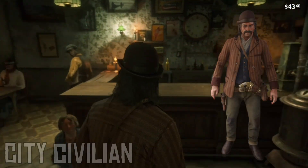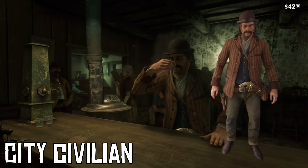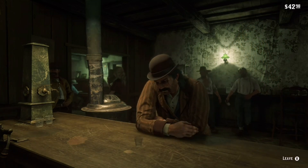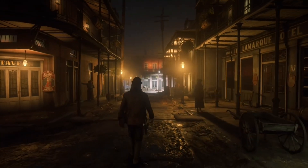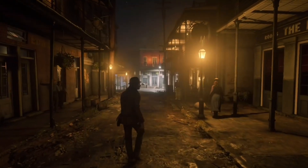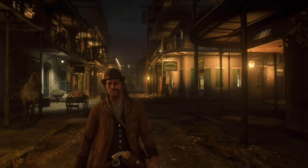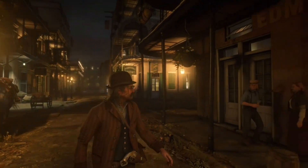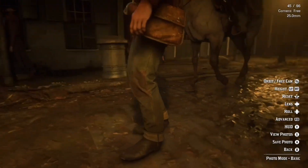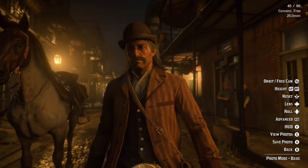Starting with the city one — something you'd feel comfortable wandering the slums of St. Denis in — is going to be the city civilian outfit. With a bowler hat, a brown pinstripe worsted coat, a classic vest in blue, an everyday overshirt, and cuffed town pants in a faded green and patched-together look with workman's boots, dark brown, rusty, dusty, and very old. I find this outfit extremely immersive for drinking at Doyle's Tavern, stopping by the market, or riding in streetcars. You blend right in with the townsfolk of St. Denis.